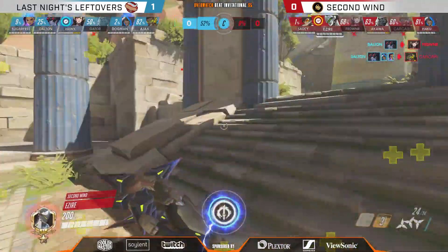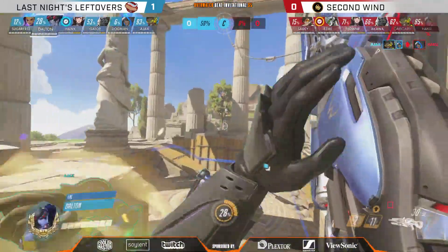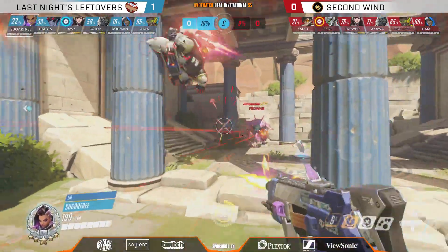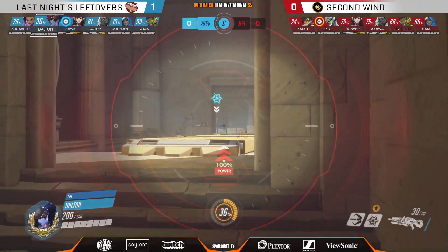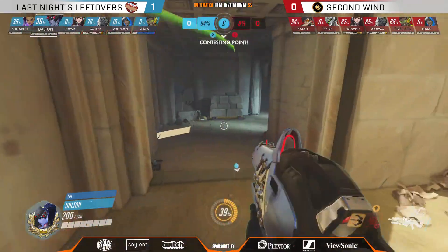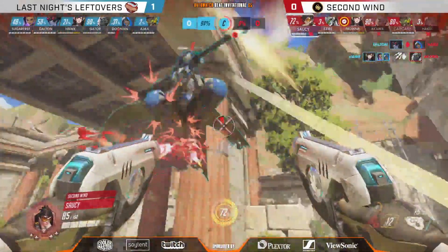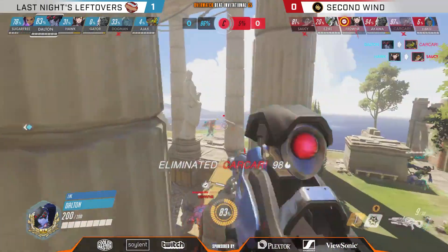Dalton is going to use the Nano Boost for good measure as well. With Hawk having the Self-Destruct up for the next fight and Ajax getting close to the sound barrier, LNL shouldn't be too worried. Saucy is going to swap over to the Tracer — a bit more of a pure dive composition from Second Wind — and given what we've seen from them in the past, dive is what they might be best at. It's a good time to go with the Genji-Tracer setup — there's no Brigitte on the other end, at least make them swap. But it's going to come down to Dalton. Ezire going to use the Dragonblade — it gets countered immediately. Dalton is able to get away from the Nanoblade, the Nanoblade from Izire doing precious little here. Akawa punishes trying to make space but the Blade is gone, the Nano's out of it. Dalton with run-work once more, back on top looking for Lucio — Karkar nowhere to go, Tesla Cannon all over him, and Widow puts him out of his misery. That was Izire's moment there and it didn't happen at all.